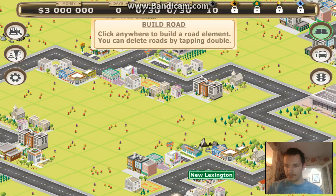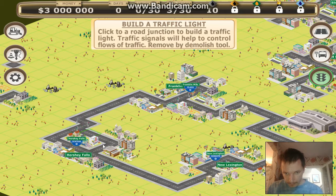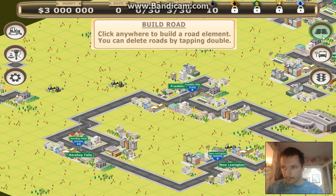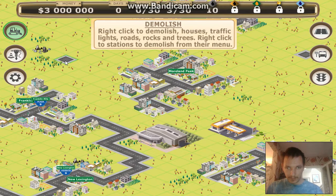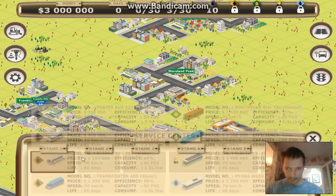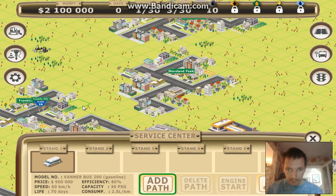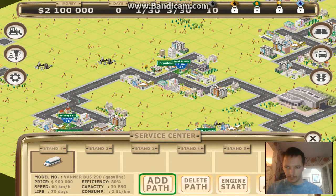I'm going to show you a small little example of how this game works. We need to connect a lot — we've got nearly three buses. So let's start from here, then to here, then to here, then to here, and then start.